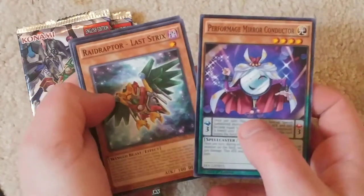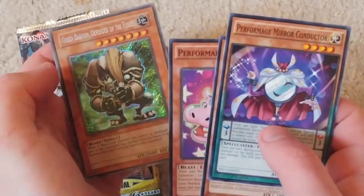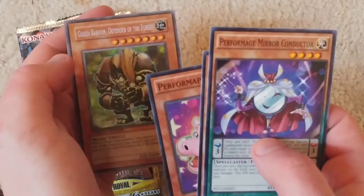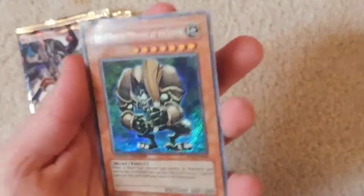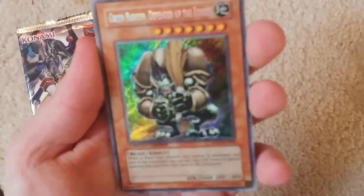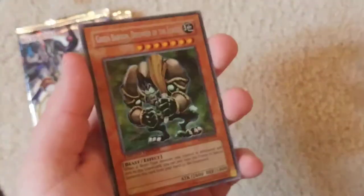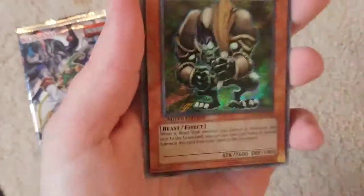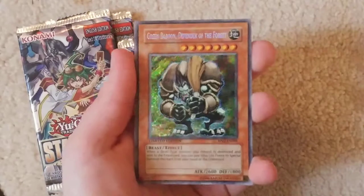So Raidraptor, Last Strikes. Oh my word! It's a secret rare. Green Bobbon, the Defender of the Forest. Out of this! It is guaranteed one rare - it doesn't say what form of rarity - but we get a secret rare!